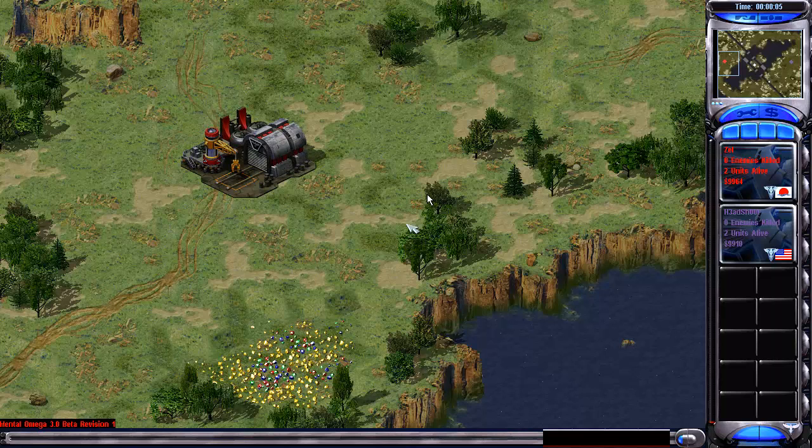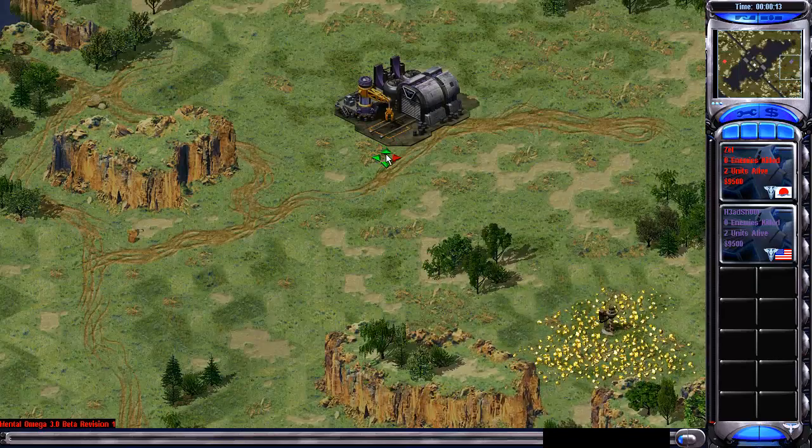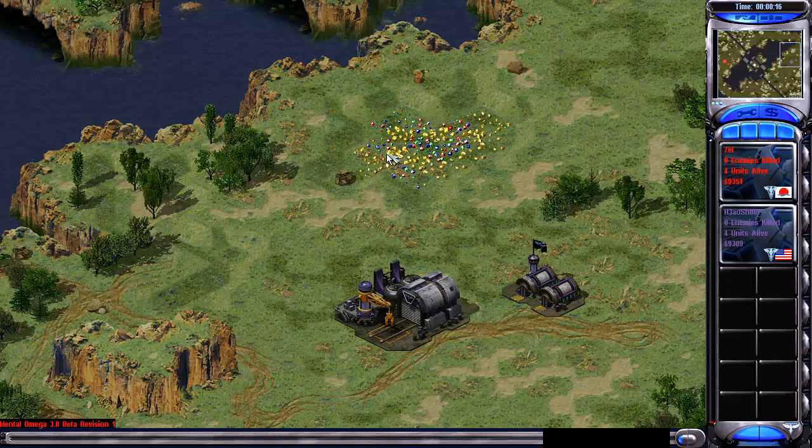Hey everyone, my name is Hector Doomhammer, and welcome to Mental Omega. Today I'm observing a match between Zell, who is here in the red playing as the Pacific Front, against Hatchute, who is here playing in purple as the United States of America.